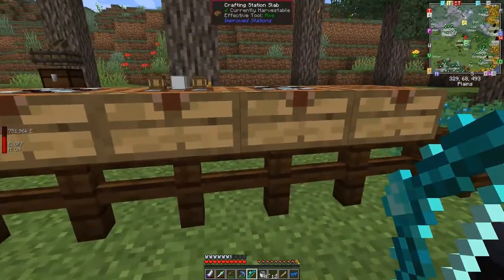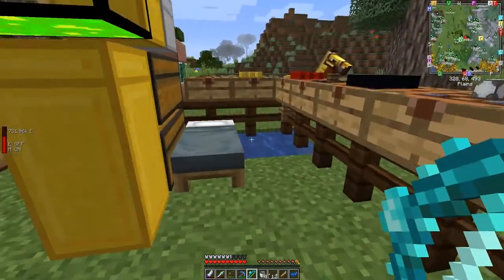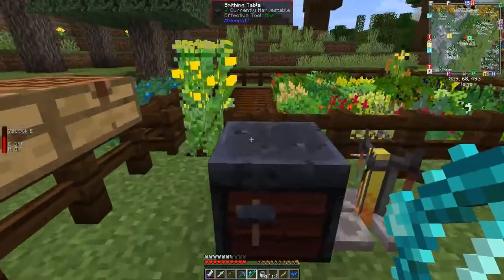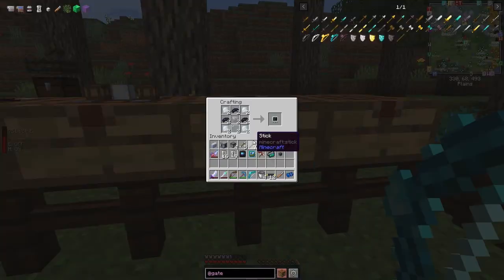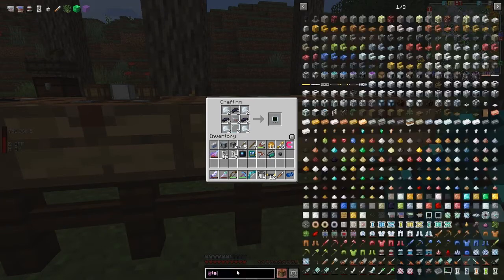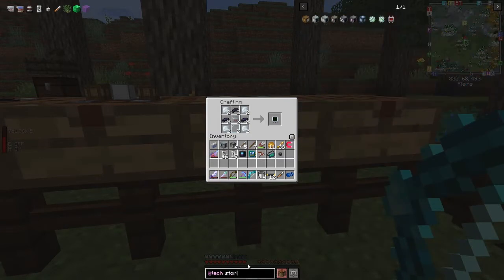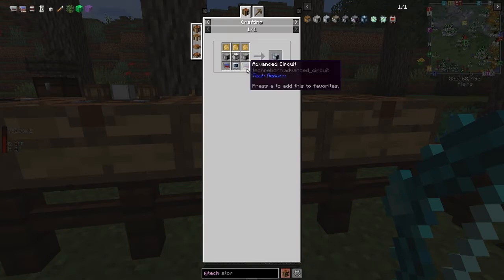Next we're going to make an advanced storage unit. Let's have a look at this one in Tech Reborn. The advanced storage unit requires two basic storage units, and to make two basic storage units you need basic displays.